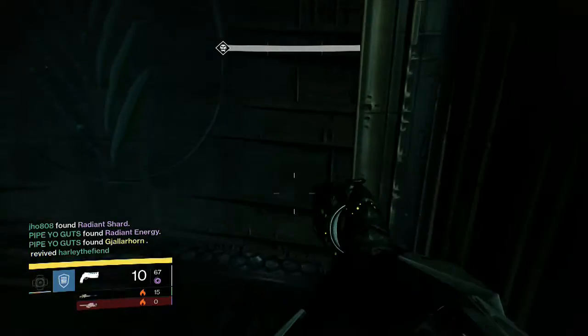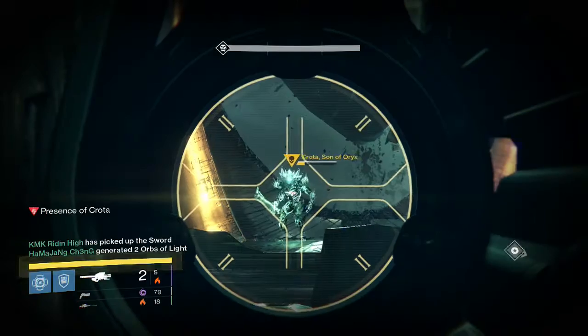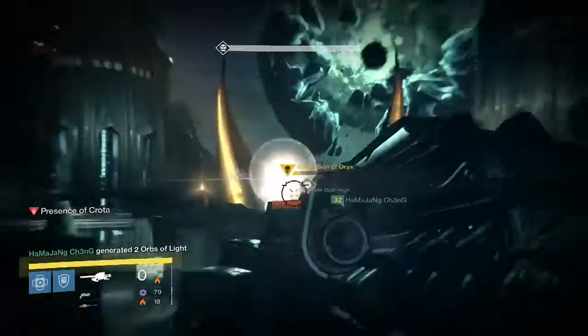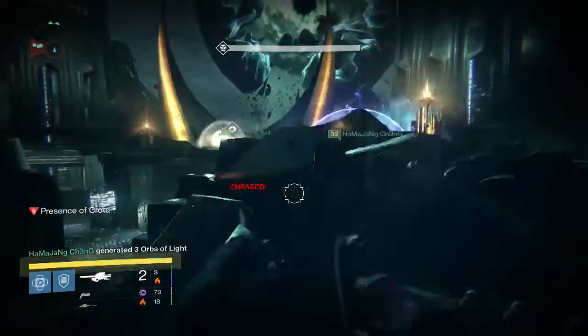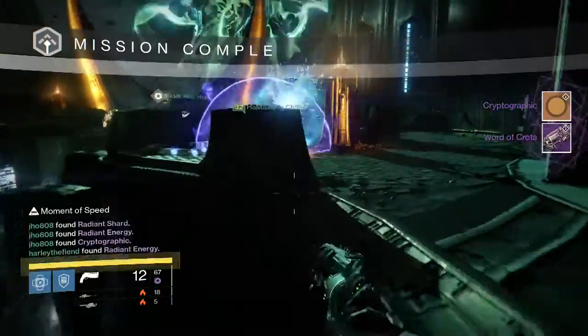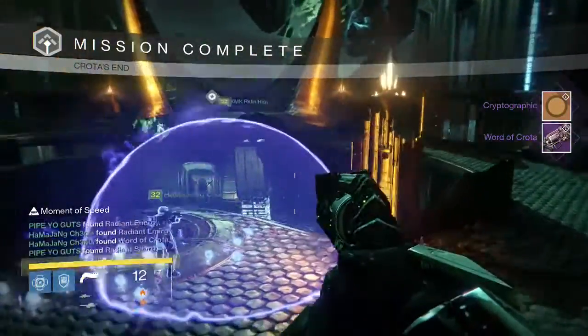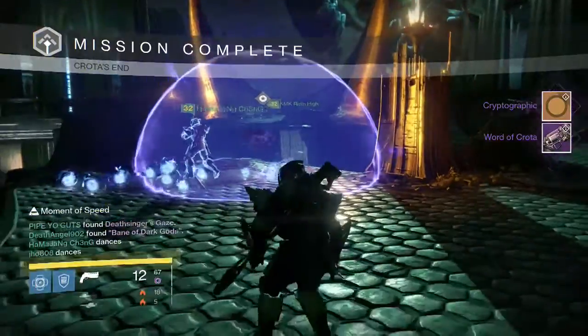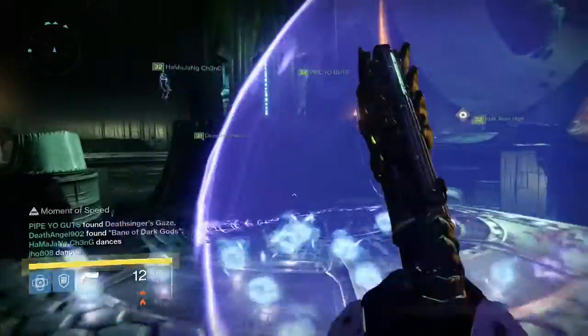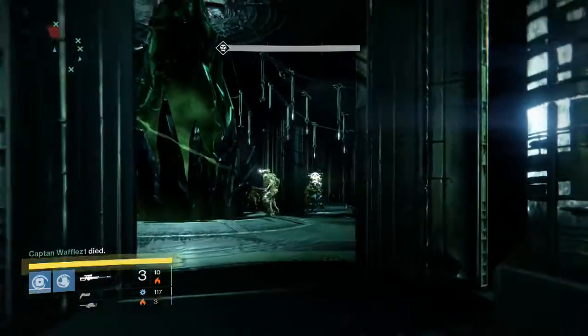Let's get into the rewards for my first character, my Titan. We get some Radiant Shards and one of my teammates gets a Gjallarhorn, which was pretty amazing for him — I believe that was his first Gjallarhorn, so that was pretty epic. And then for the Crota kill we get the Cryptographic and Word of Crota, and I also got some materials but my inventory was full so that's why it didn't pop up on screen.